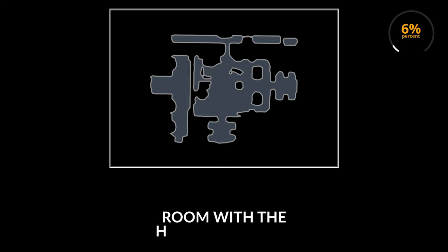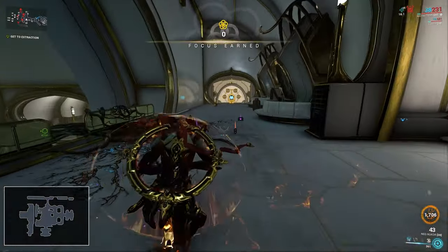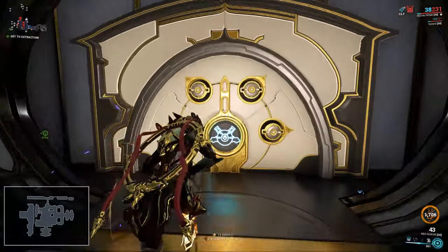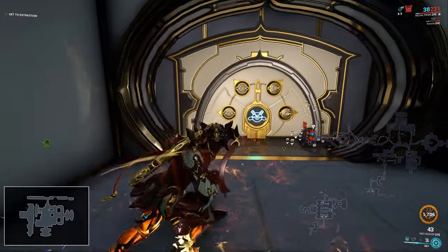Another possible vault location is the room with the hole in the wall. I found this one also 6% of the time, but there are two different locations the vault can spawn — both right next to each other on the elevated platform. There's normally a secret passage in the tunnel right outside the hole in the wall.